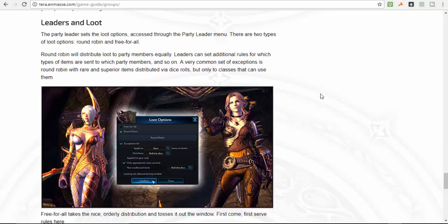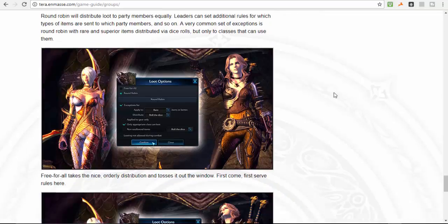With free-for-all loot, there are no rules — a warrior can roll on an archer drop and vice versa. So you have two options: be complete savages and go free-for-all for all the drops, or be fair individuals and use the round robin system to keep things equal. I personally like round robin — it's fair.